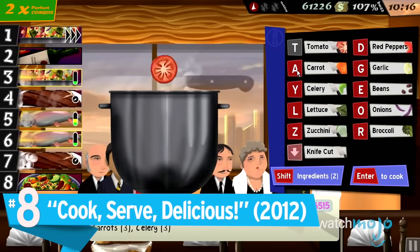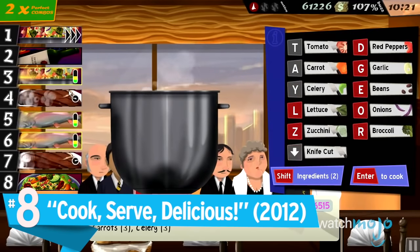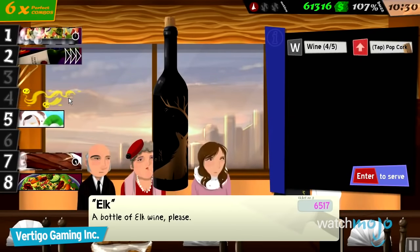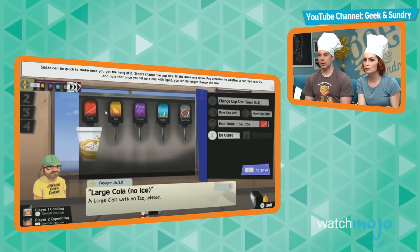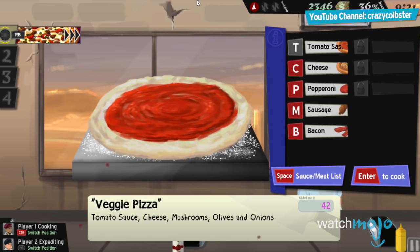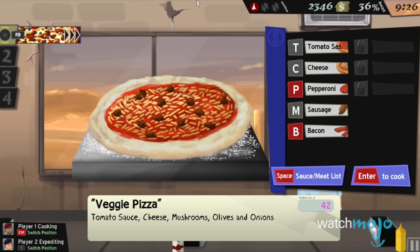Number 8: Cook, Serve, Delicious. Ever wanted to run a restaurant with a close friend? Well, maybe not, but now you can as a chef and waiter. Both equally hectic and multi-managing, one player takes orders and maintains sanitation, while the other cooks a variety of different foods, each with specific button patterns.